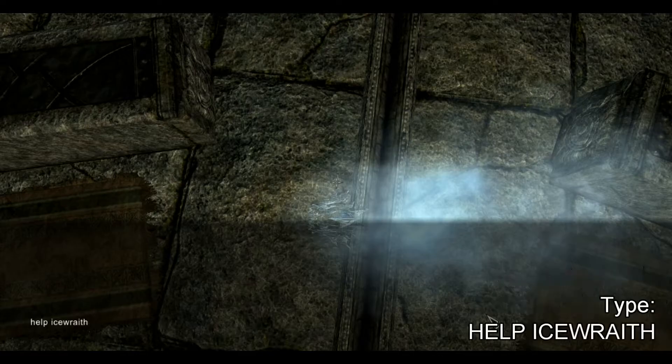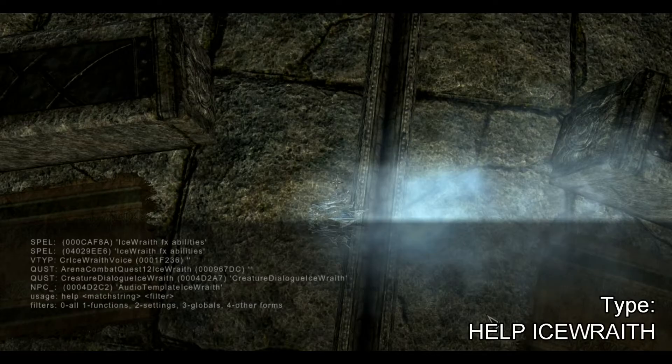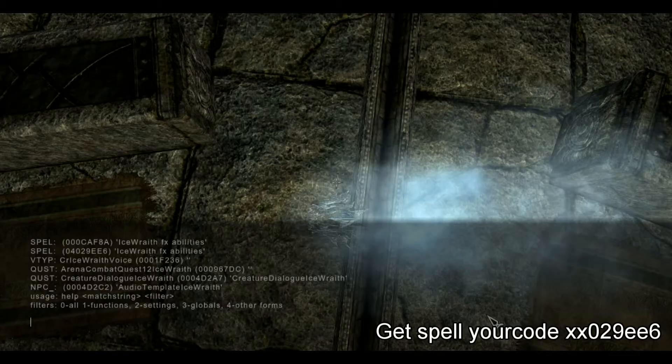And I'm going to type 'help ice wreath'. I have two of these spell codes here. I'm going to write them down. It's 04029EE6.